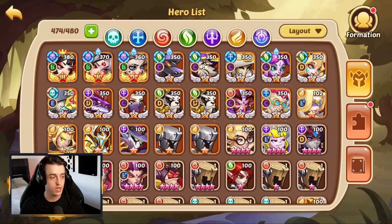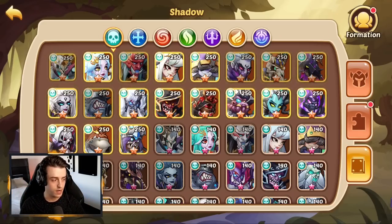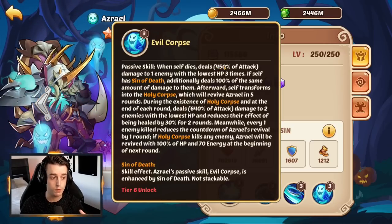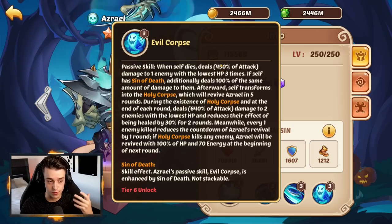Skill damage basically takes a hero's active skill, basic skills, or damage over time - whatever is in a bracket within a percentage attack - and makes that number higher. So in the case of Azrael, his passive at 450% would be increased by 80% because of the 80% skill damage, making it 530%.